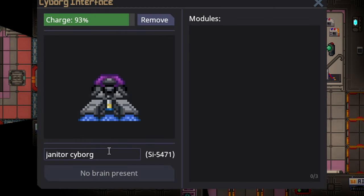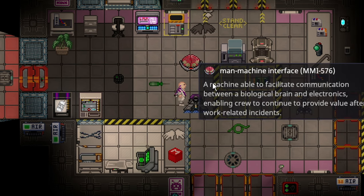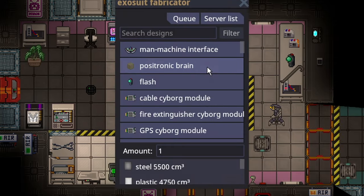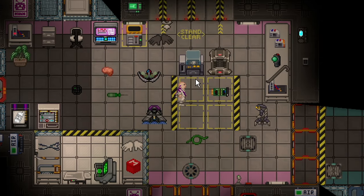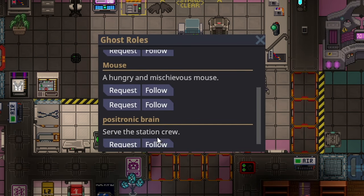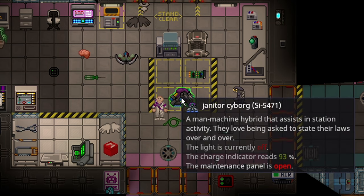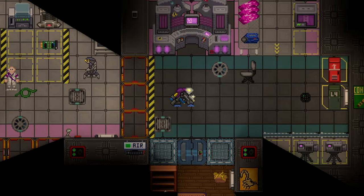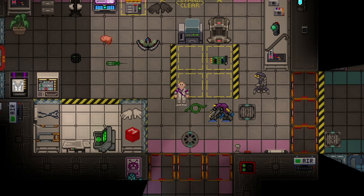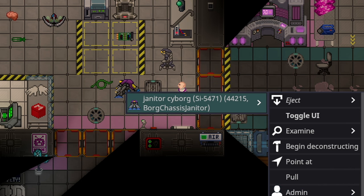It's functional, but if you want to look further into it, you can open the maintenance panel and name it. Remember, there's no brain, so you could put the man-machine interface in it. However, if you find some random brain and the person it came from isn't there, it won't do anything. So you could always just make the artificial brain. Press Z once it is in your hand to activate it and stick it in there. If I go to the ghost roles — there it is. I request it, and I'm now a janitor borg. Just because I'm a janitor borg doesn't mean I can actually do anything — I don't have any modules.